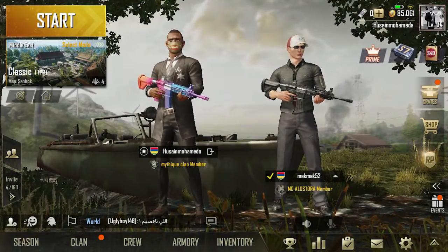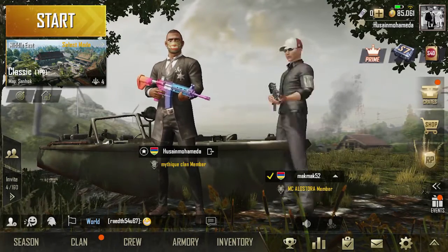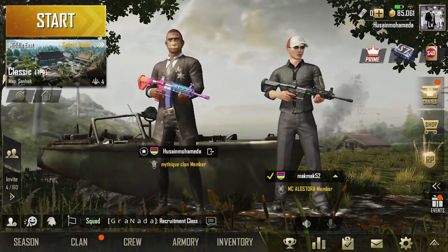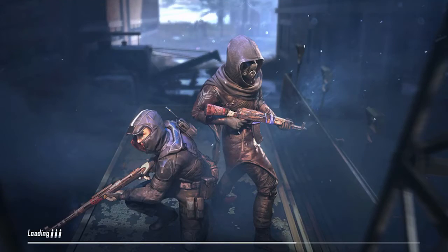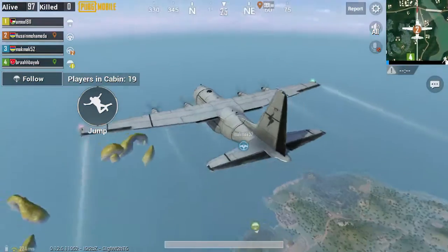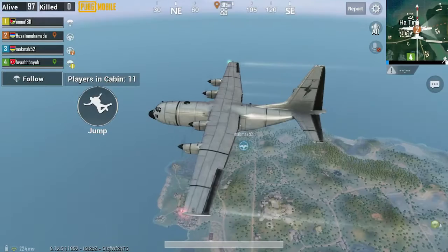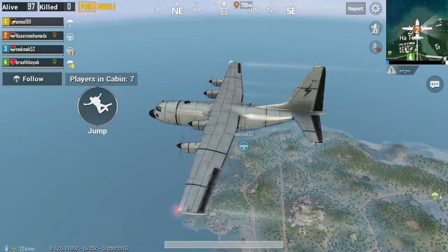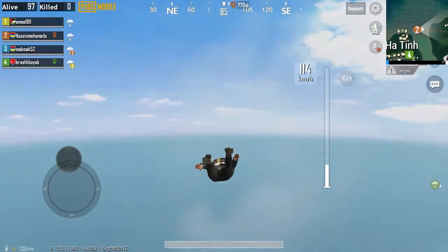You can invite them to play in your crew. This is a friend I invited to play with me in my squad. This is how the game starts — you're in a plane and you have to jump. Here the character is jumping from the plane, and this is the map.